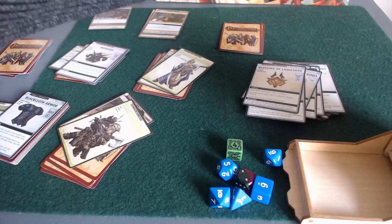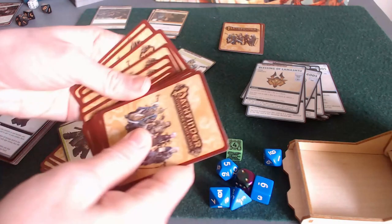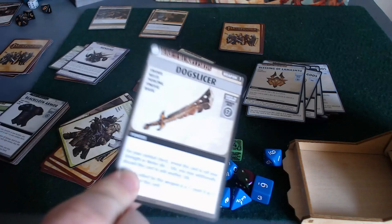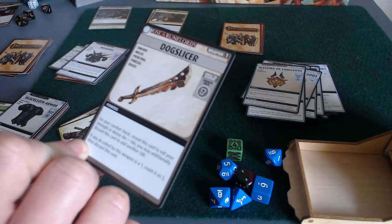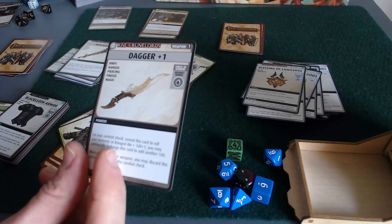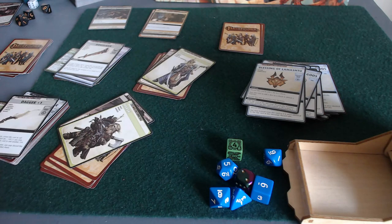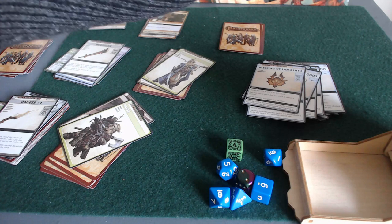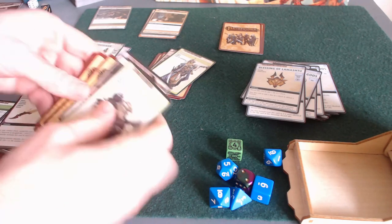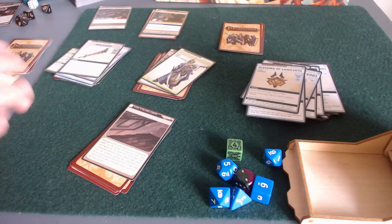Kira gets a dog slicer - a d6 to her melee, which seems pretty good. Harsk gets a dagger plus one, and he can use dexterity with it. That worked out really well - I felt like everyone got the weapons they actually needed. I could have traded afterwards anyway, since between games you rebuild their decks and have a lot of flexibility. So that's that scenario.